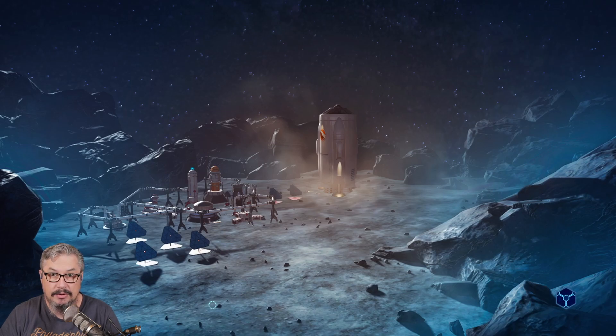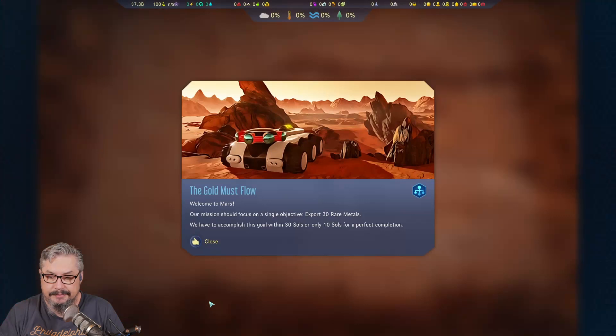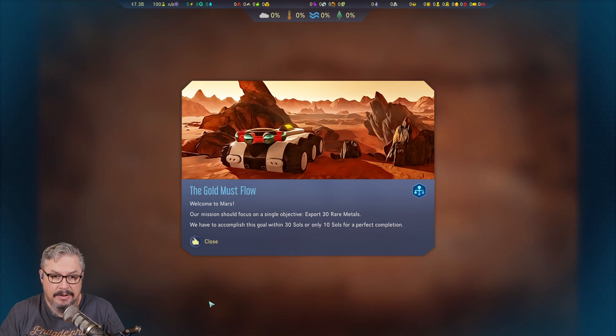This is going to be interesting. I haven't done any challenges before, so this could be a total failure. Alright, The Gold Must Flow — welcome to Mars. Our mission should focus on a single objective: export 30 rare metals. We have to accomplish this within 30 sols, or only 10 sols for a perfect completion.